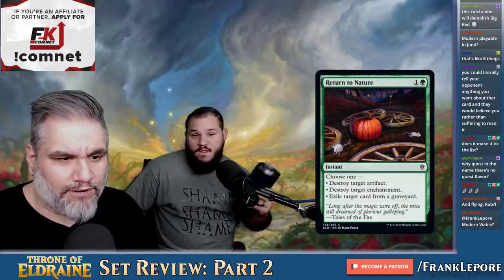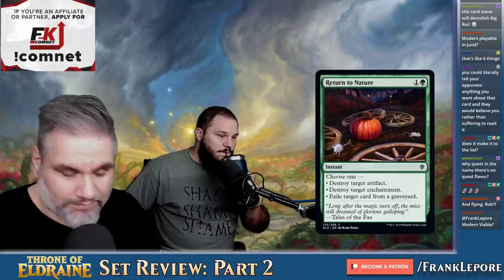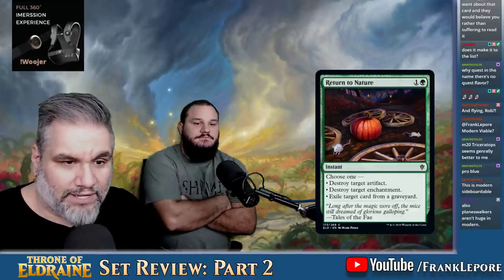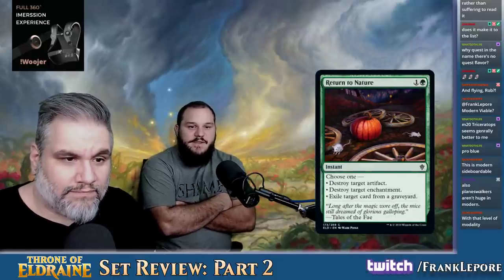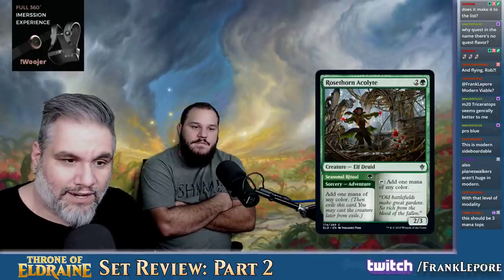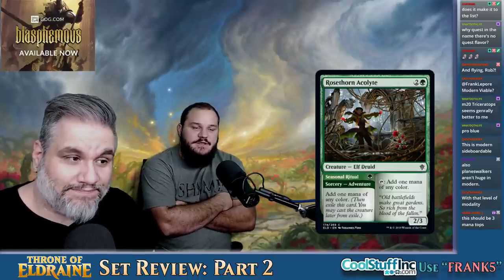Return to Nature — two mana, choose one: destroy an artifact, destroy an enchantment, or exile a card from a graveyard. I like it, still very good. It's still better than Naturalize. Plus there are two cute mice on it. It's like a Rorschach test — you see whatever you choose to see. The mind sees what it chooses to see. It's called Scotoma.